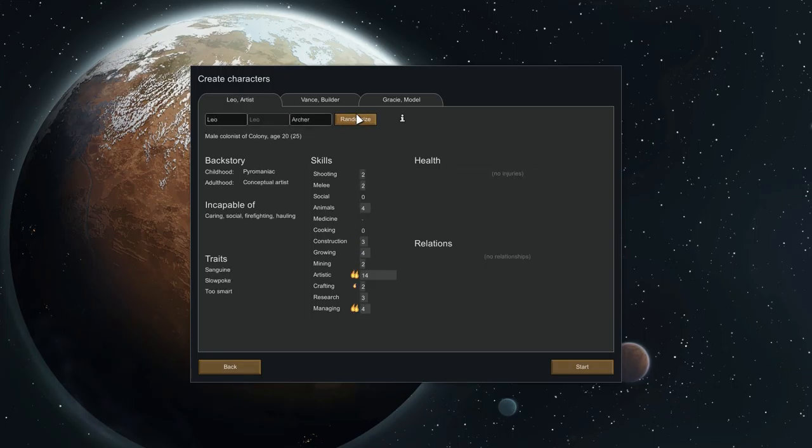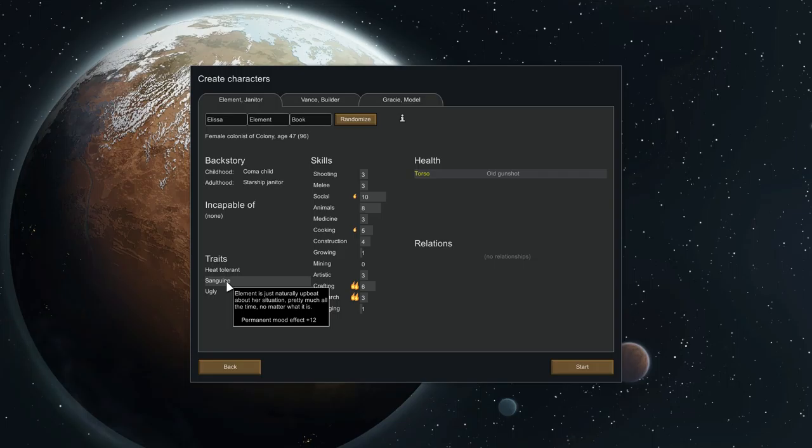Hit the randomize button a few times. All these people are bad. Oh, this one's not too bad — heat tolerant, sanguine. I don't know what that means, and ugly. So aggressive. This is a good person here. Incapable of dumb labor — okay, you're useless. But construction does not count as dumb labor; it just means you can't do hauling. So I'm actually going to keep you.